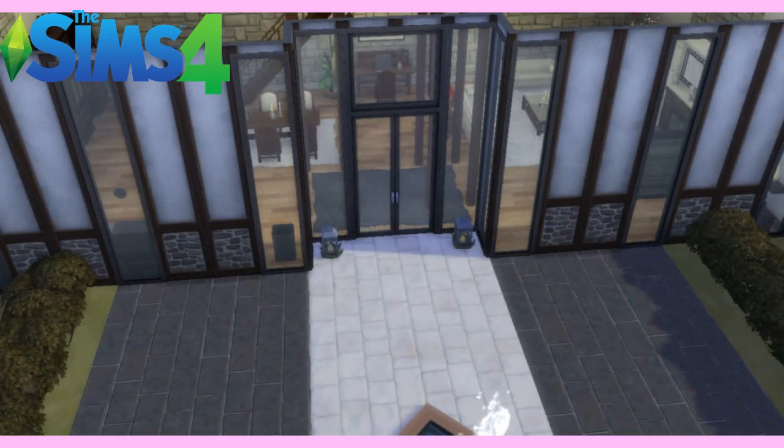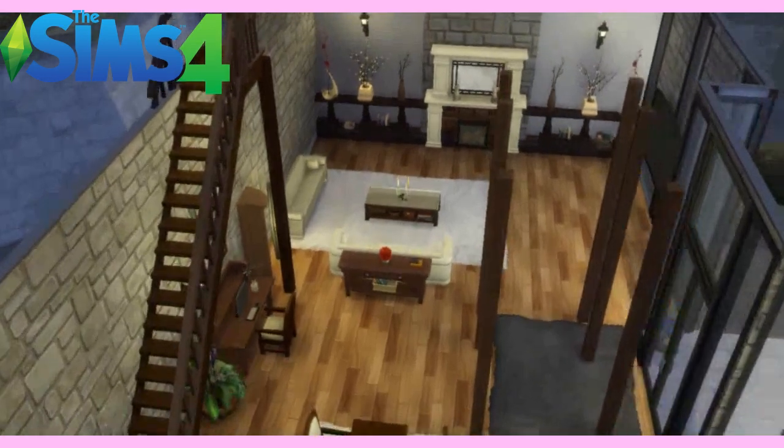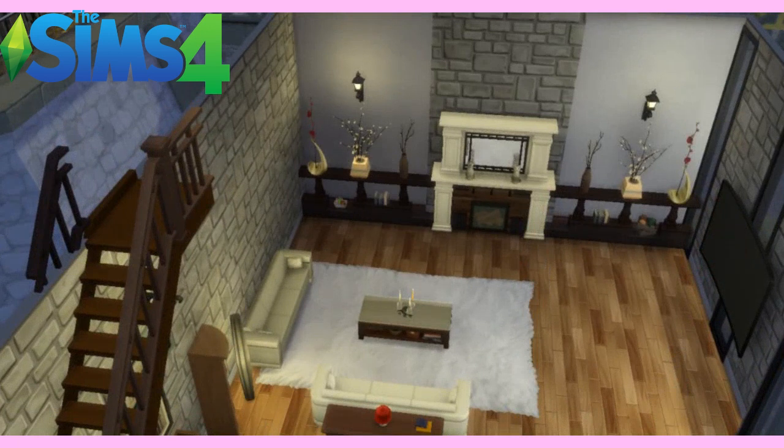Let's head inside the house now. You can see the stone walls inside. A lot of the furniture is wooden — I wanted to keep that barn feel to it even though it's a modern house. It's open plan, so as you walk through the front door you come into the living room slash dining room and kitchen. There's also a computer desk there, so that's sort of a study as well.